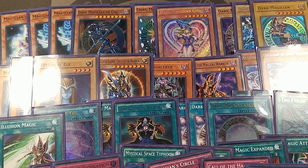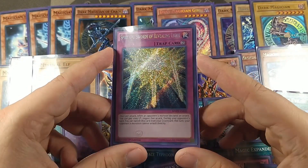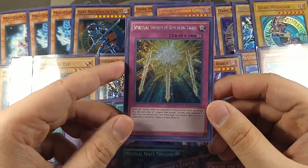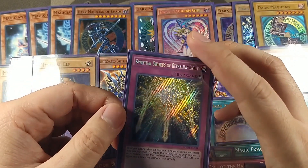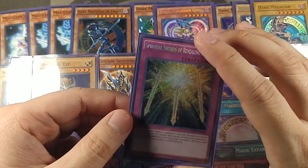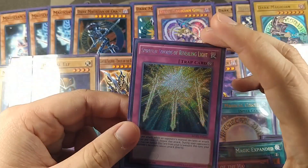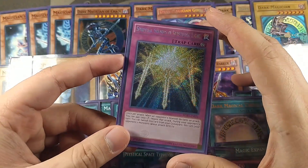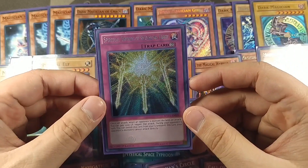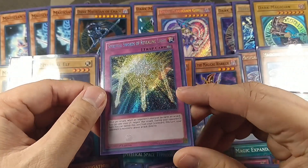Because I saw it in a YouTube video or a Nico Nico Douga video and I pulled it from a booster pack — Spiritual Swords of Revealing Light. If I can't get my game plan going fast enough, if I brick or get bad draws, I used to run regular Swords of Revealing Light but that only saves you three turns and if it gets destroyed immediately you just eat it. This one I pay 1000 life points to negate an attack. I've found this helped me out of more situations than regular Swords. Just the one-of, because Dark Magic Curtain is usually why I'm at a low life total.